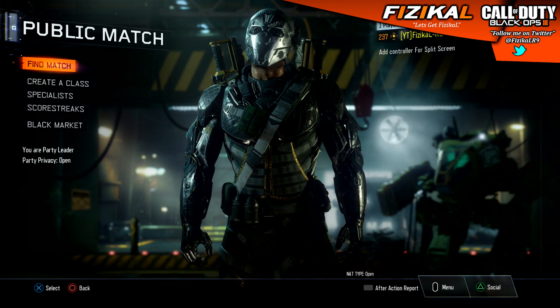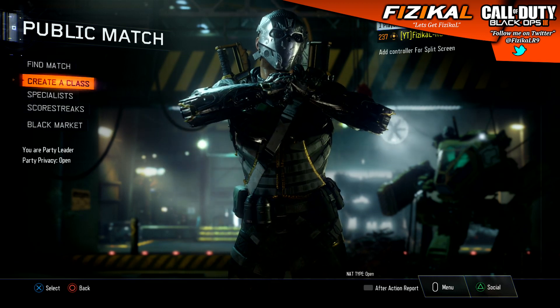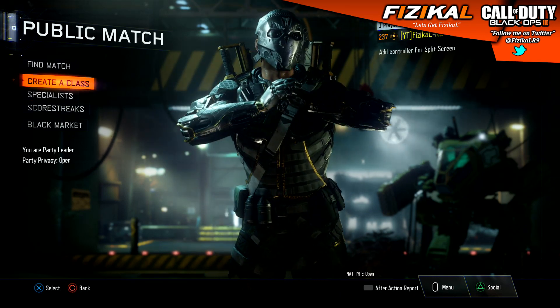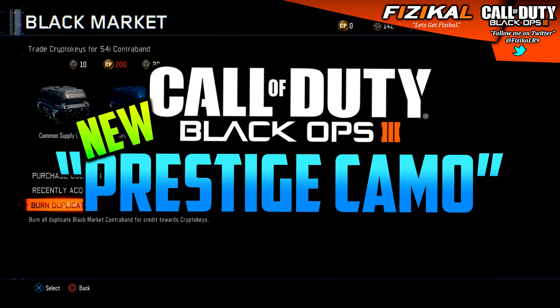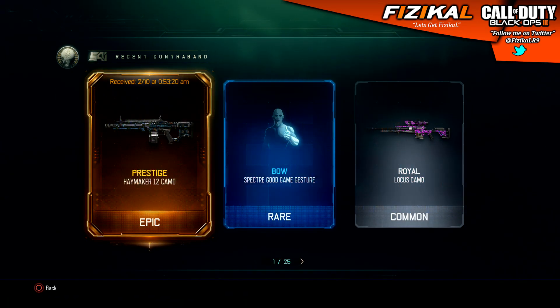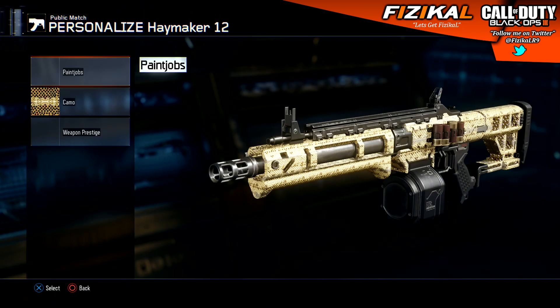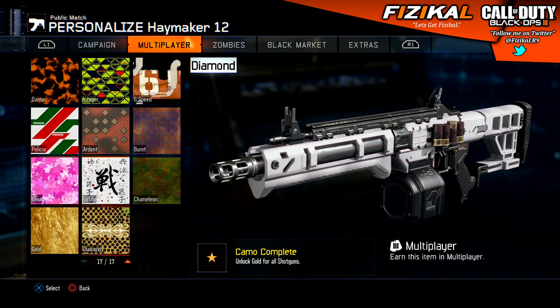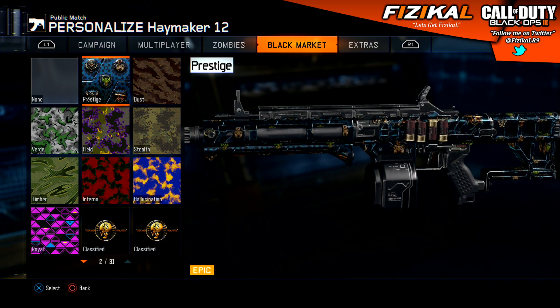What is going on guys, it's physical and I today with a quick little video. Yesterday I uploaded a supply drop video and a few hours just after that I managed to open up a supply drop and get the prestige camo which is now in the black market. The prestige camo looks nice, looks awesome — not the best compared to dark matter and some of the zombies camos, but it's got badges of Black Ops 2, Black Ops 1, and Call of Duty prestige badges on there.